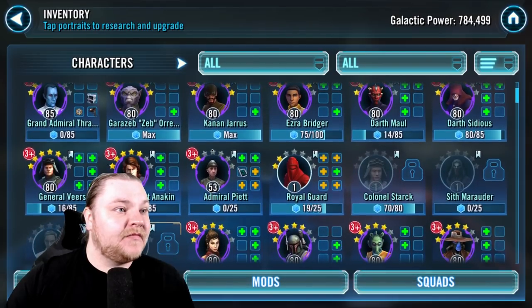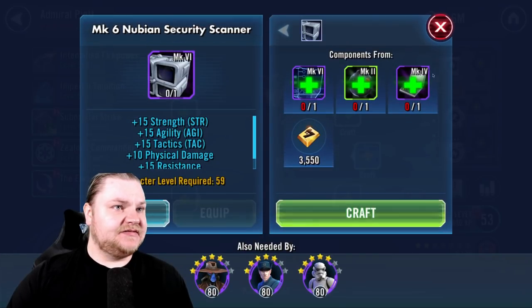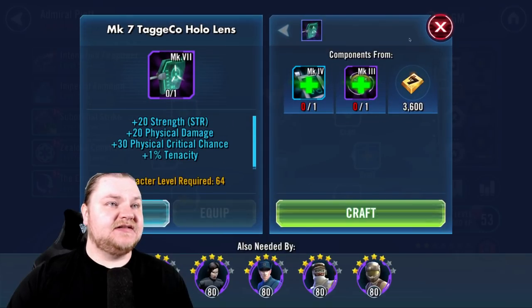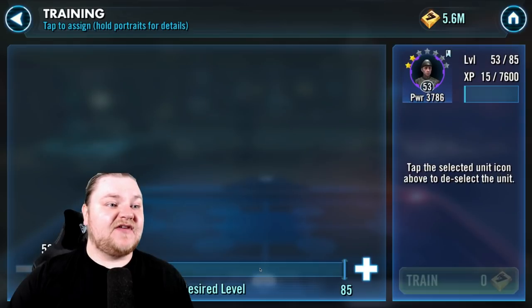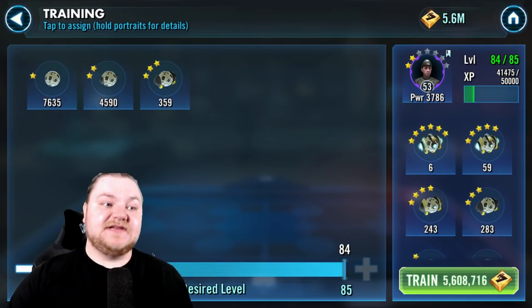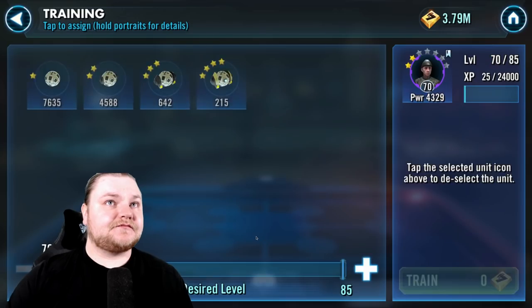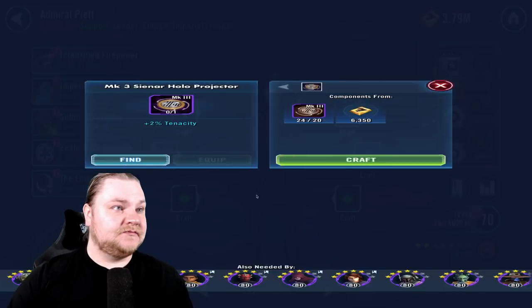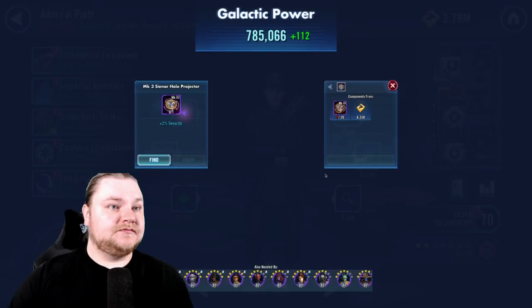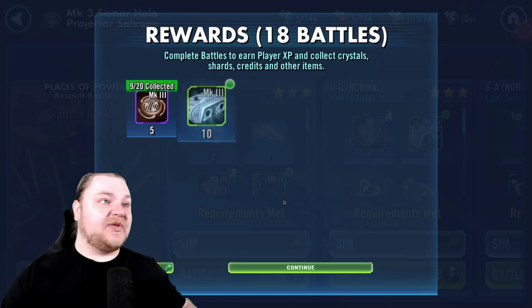That's probably a good choice here. What does he need to be here - 59, 64, 64? How much to take him all the way up? We have 5.6 million. It'll take everything we got. Let's just go to like 70 - I don't want to run my credits to zero just yet. Great place for fleet energy too.